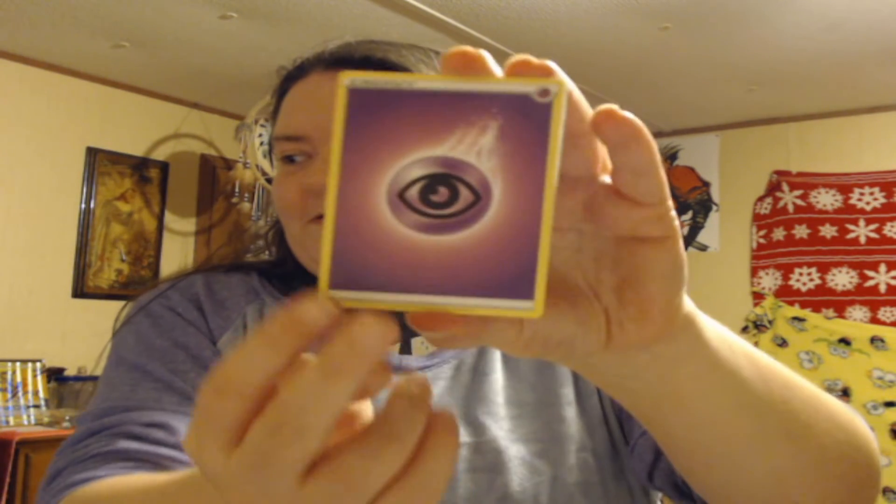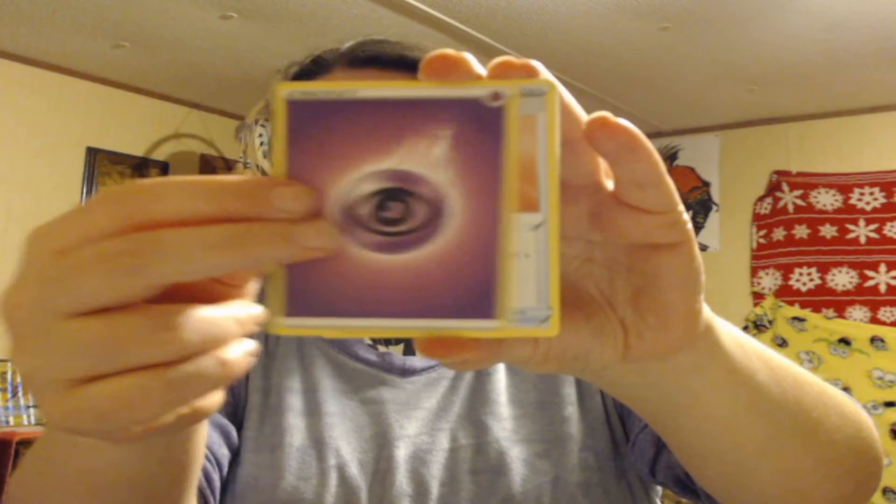We're gonna open this Sword and Shield pack first that came in the thing. Let me get the code card out so I don't see what's in there. We're gonna do the card trick — one, two, three, four — which should put the energy up front. Let me roll my sleeves up real quick. We're starting with Psychic Energy.